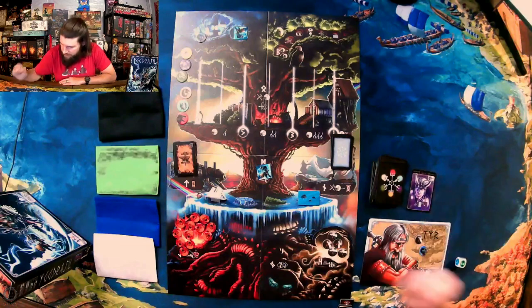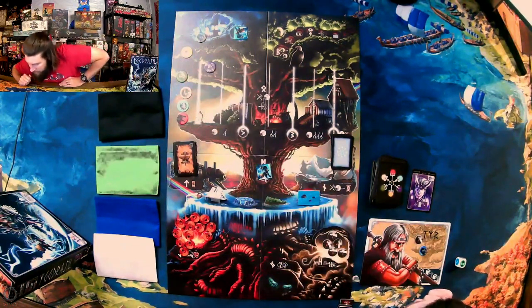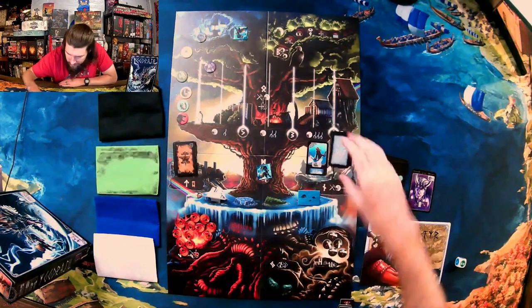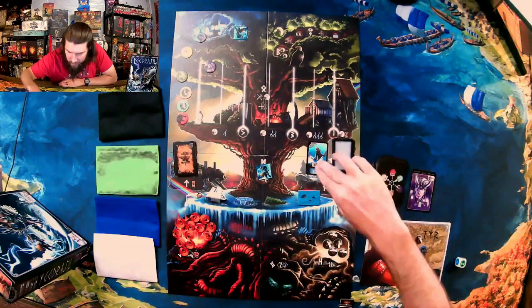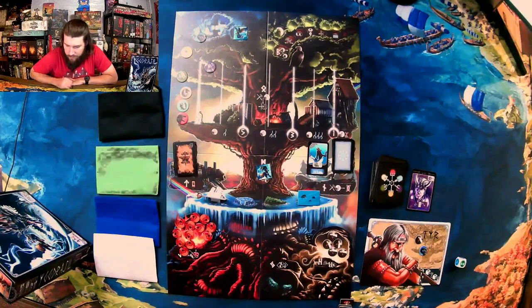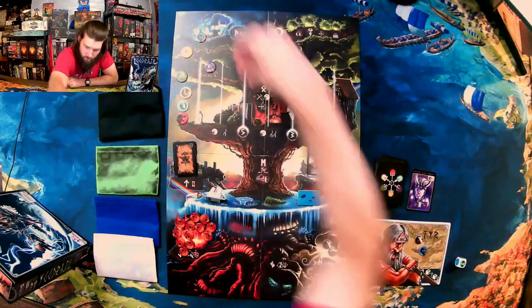First up is Loki — he moves one. He does alright, so he's got one. He brings out some trolls — not good for me. They give Jormungandr a plus one to his defense, so I'm definitely gonna have to start worrying about them pretty quickly.